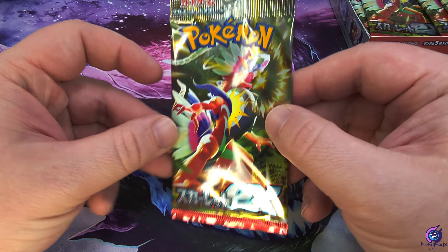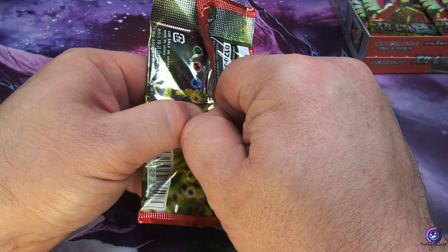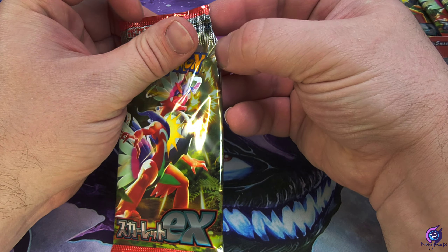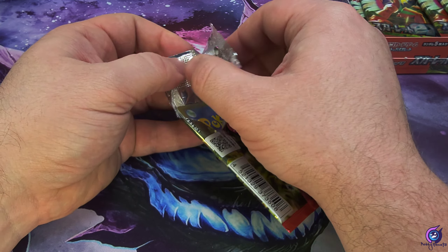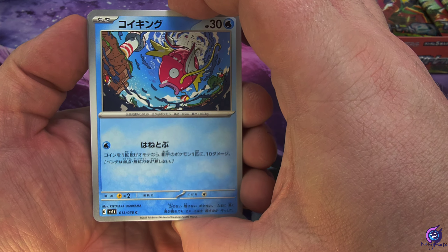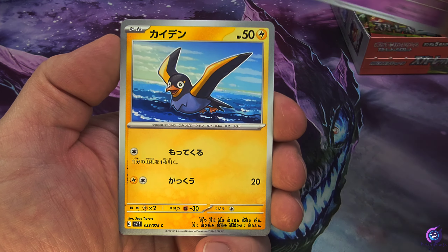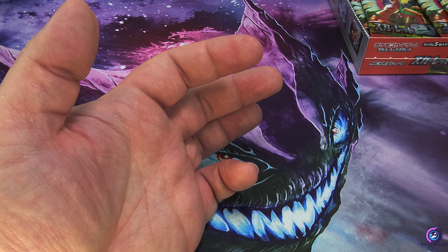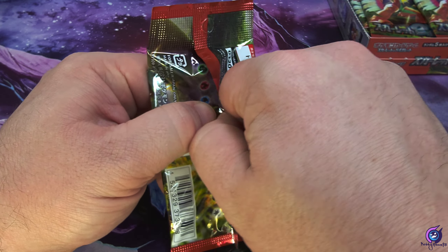All right, let's get into our first pack — Scarlet EX. They made these a little harder to open. It's been a while since I've opened a Japanese pack. Starting off with a sweet magic card, not gonna lie. We got a Ralts, a Waddle, a Medicham, and the Ocel of the Beastar grunts. Usually I can just pinch here, pinch here, and that pops open.